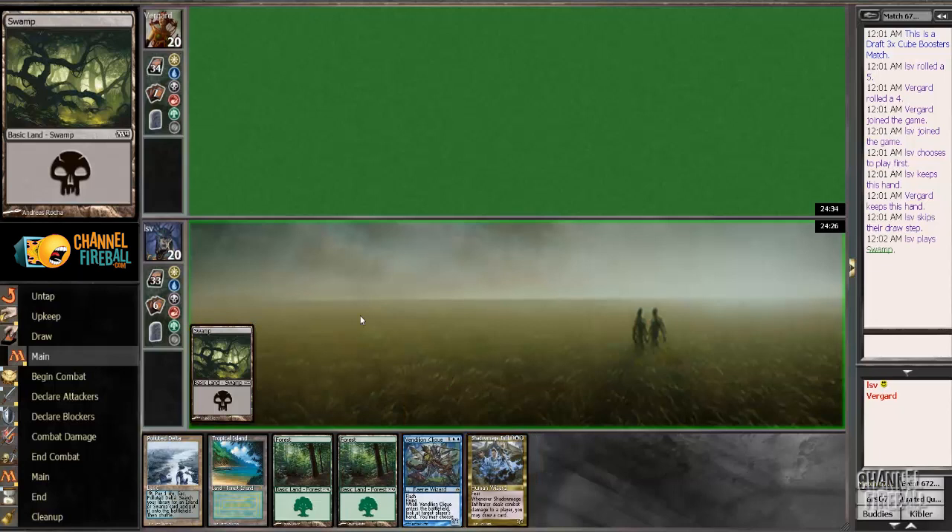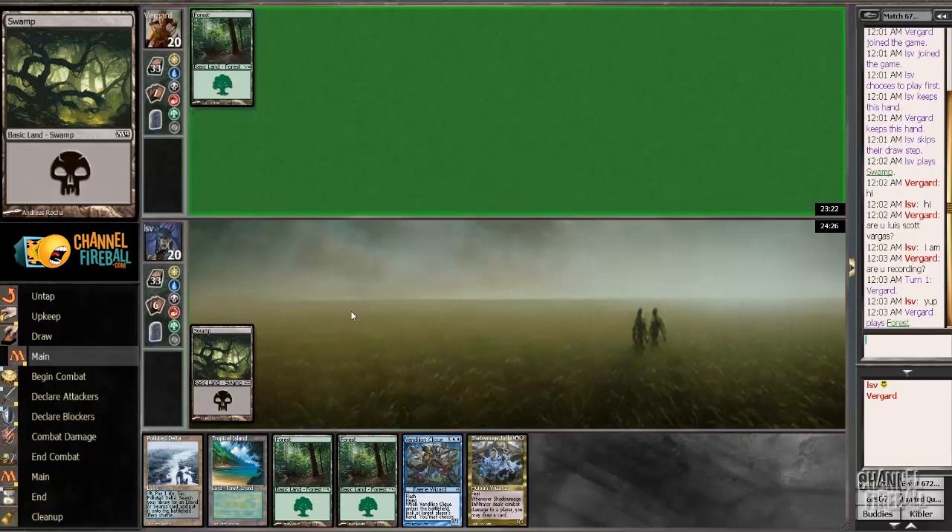I want to be able to cast Night Veil Specter on turn 3 if required, and I don't want to play a non-basic first. I don't want to play Polluted Delta first because if I draw Brainstorm, the longer I wait to crack Polluted Delta the better. Also, Swamp is a little bit of deception since this is not really a black deck in any sense of the word.